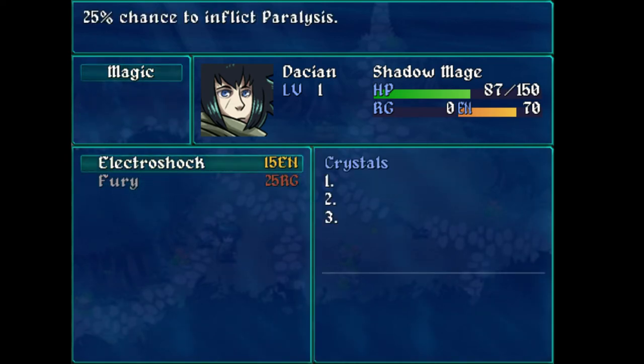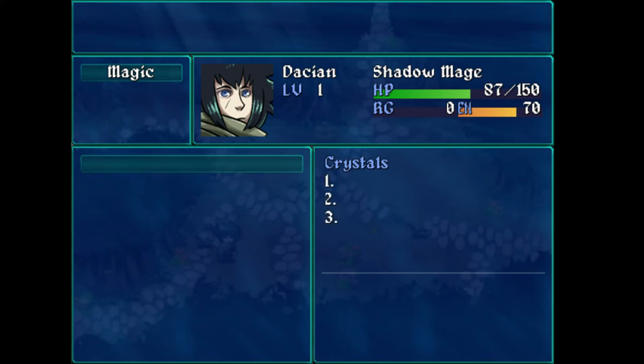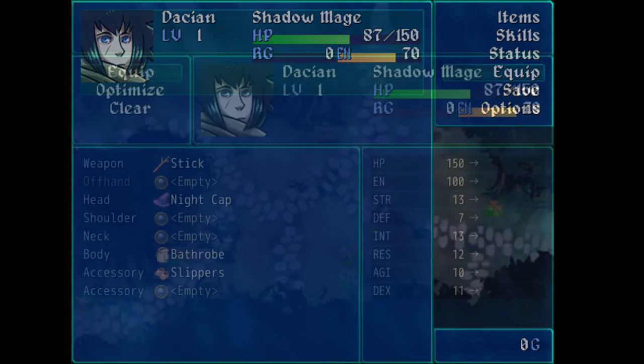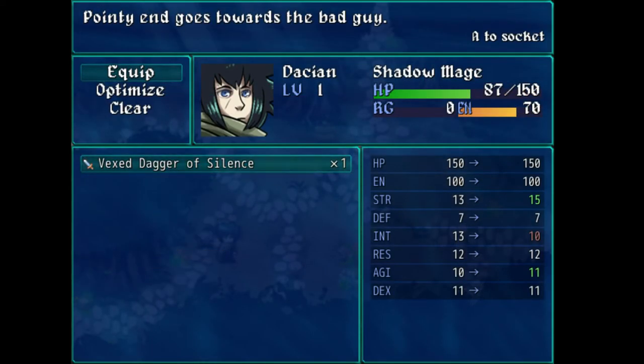And Crystals — I don't know what Crystals does. It appears I don't have anything to interact with it, so I guess I'll keep an eye out for picking up something called Crystals. We got some new equipment — we got a weapon. Do I want my int to go down by three? It's kind of unfortunate that something I got out of a combat drop I would assume is better than my starting equipment, and yet I'm not sure.